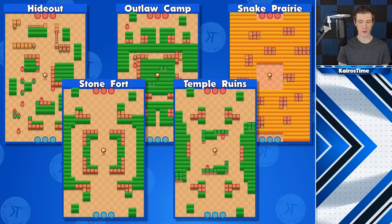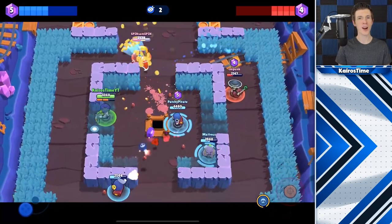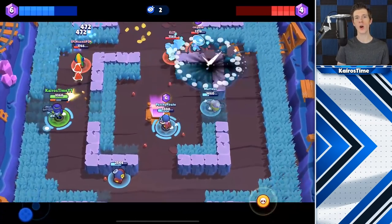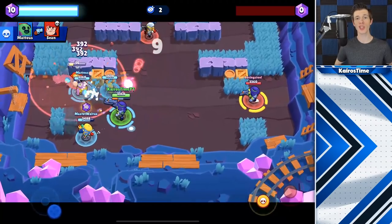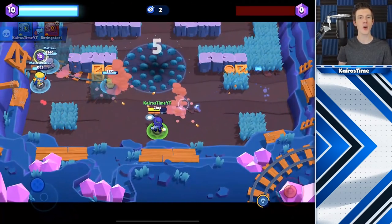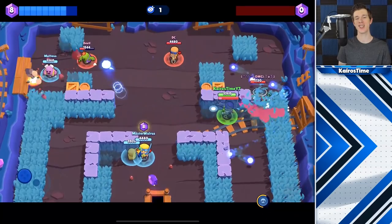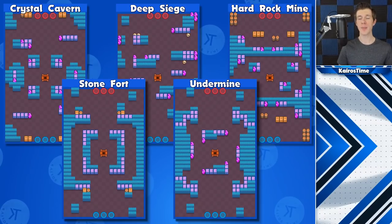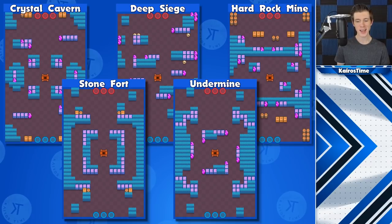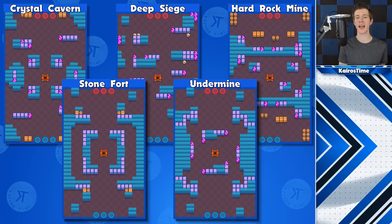His second best mode is Bounty, but be careful given his low HP. Good Bounty maps include Hideout, Outlaw Camp, Snake Prairie, Stone Fort, and Temple Ruins. By far his best mode is Gem Grab, where he's a support brawler whose goal is pushing the enemy team back. If you push a brawler back, don't overextend — instead 2v1 the enemy gem carrier with your teammate. Ricochet should not be picking up gems due to low survivability; he should play a side that lets him bounce shots and control a large part of the field. Best Gem Grab maps: Crystal Cavern (left side), Deep Siege (right), Hard Rock Mine (right), and Stonefort or Undermine (either side).